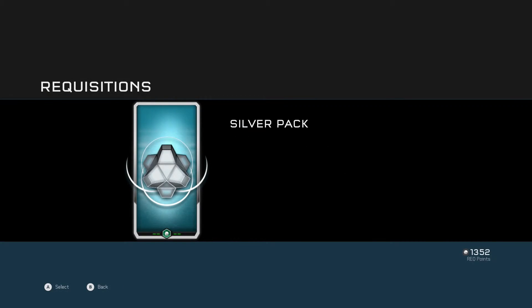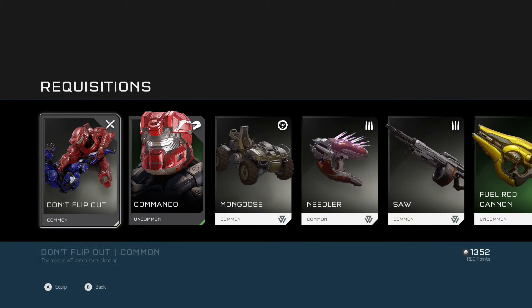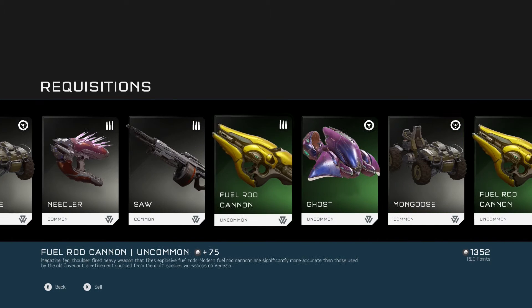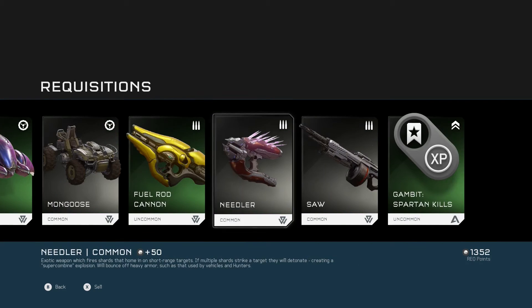And we'll open a Silver Pack. I wonder if it's going to give us an Achievement for this — no, it's not. We've got an Assassination there, I think — the Medics will patch them right up, yep. We've got a Commando Helmet, another Mongoose, another Needler, a Saw, a Fuel Rod Cannon. We've got a Ghost again, Mongoose, Fuel Rod Cannon, Needler.